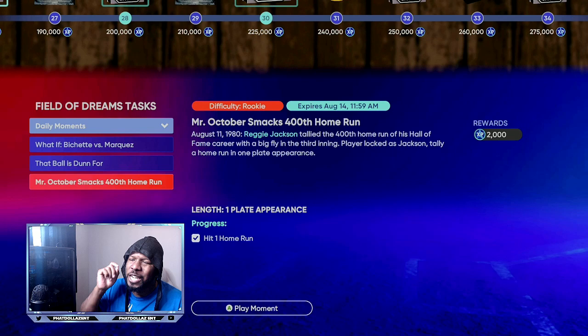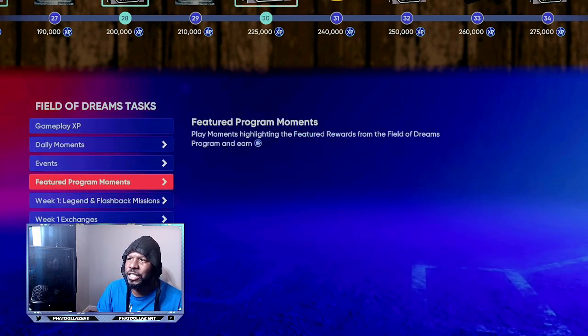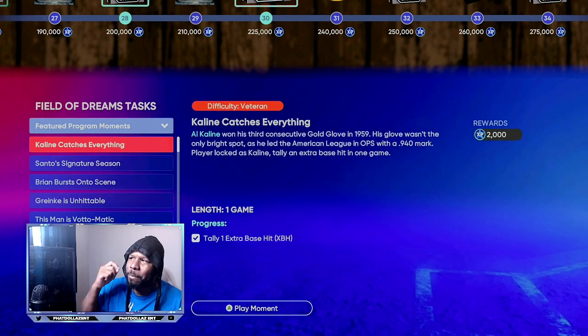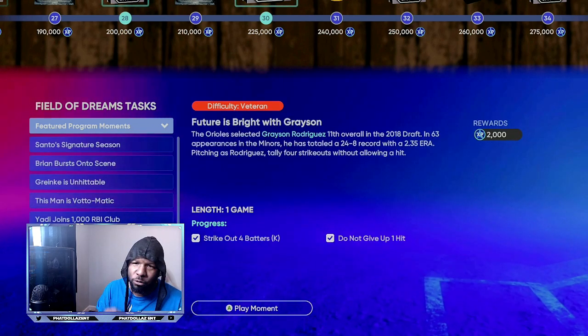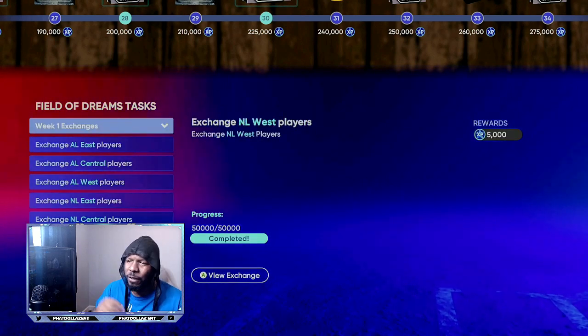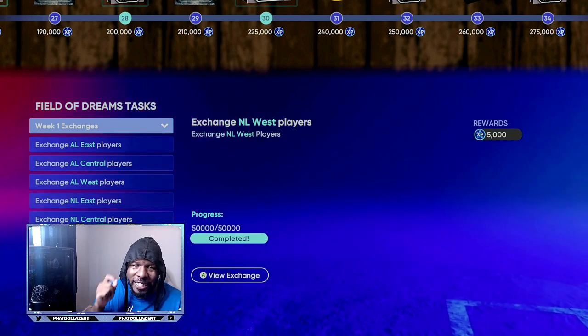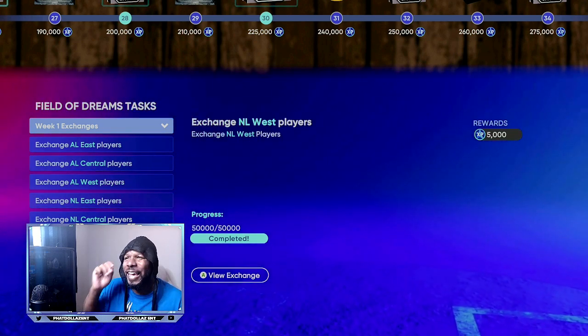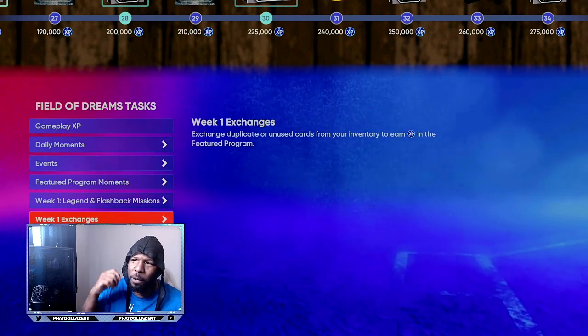Step one: make sure you're always coming in for about five minutes and knocking out your daily missions. Step two: make sure you do all your program missions and get those knocked out. For exchanges, knock these out if you have the extra players — don't go spending stubs, because this is all about making stubs, finishing the program, and getting free packs.